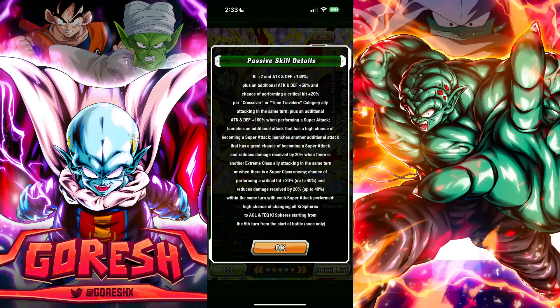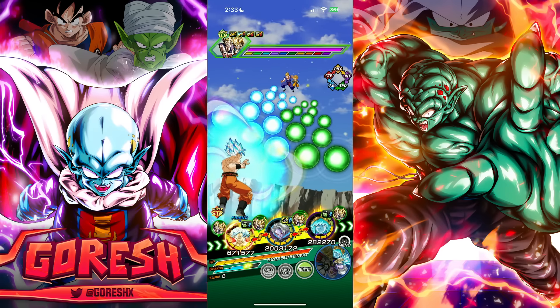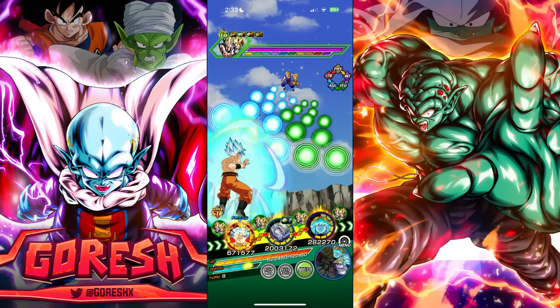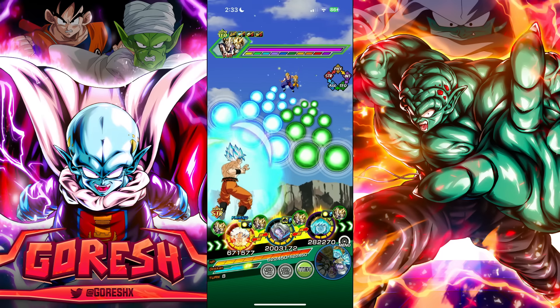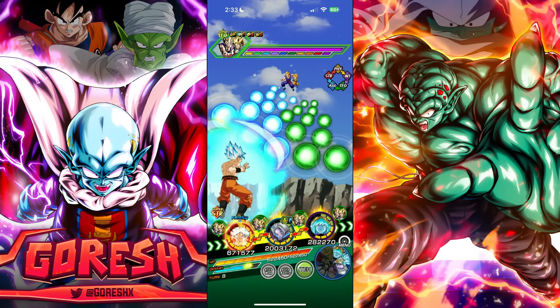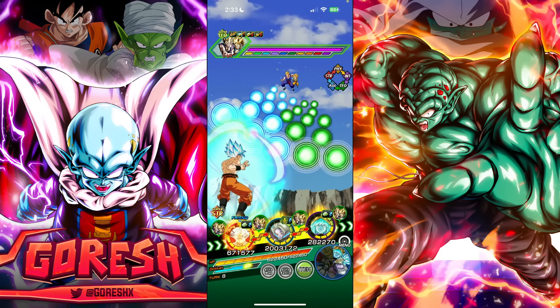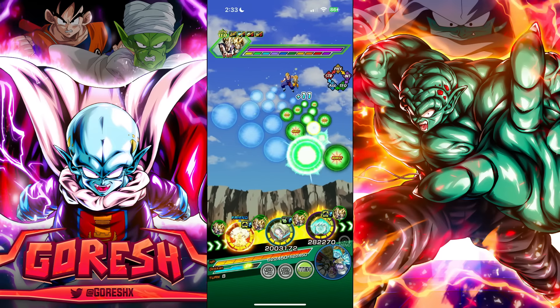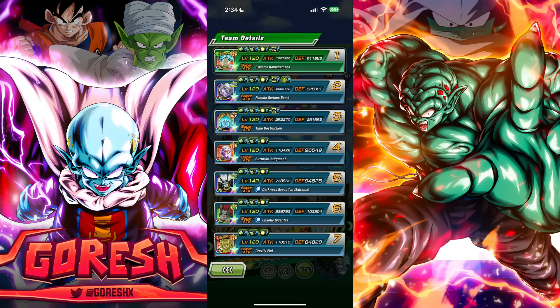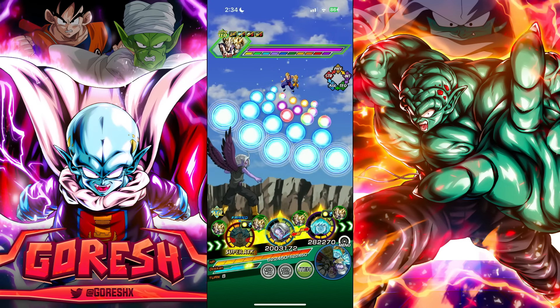Demigra has a mechanic where starting from the fifth turn — once only — there's a high chance of changing all key spheres to AGL and TEQ key spheres. This is pretty good next to Mechikabura since he wants those orbs. It could be effective with any character needing lots of orbs, but it's unpredictable since it's only a 50 percent chance per turn. I don't think we need Goku's active here.